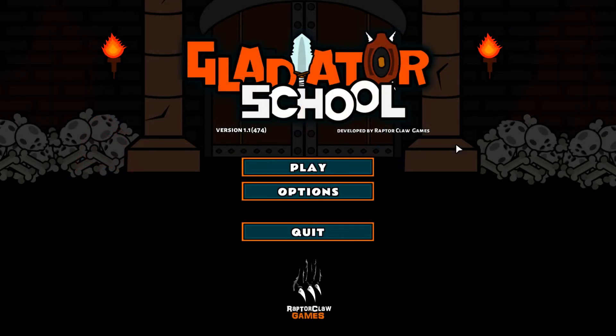Hey, what's going on everybody, Scott Gaming here, thank you very much for joining us. Let's start playing a new game that I've seen a long time ago when it was in early access — I almost did a playthrough on it then but I waited, and now it's in full release. It looks like it's come a long way. This is Gladiator School, available on Steam for about 10 pounds, and it looks like a lot of fun.